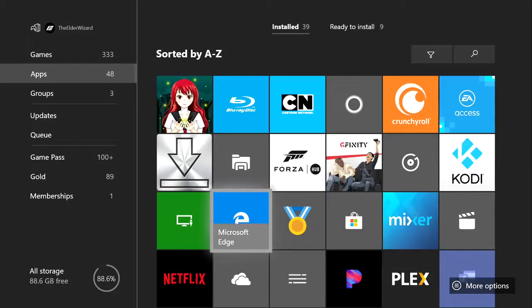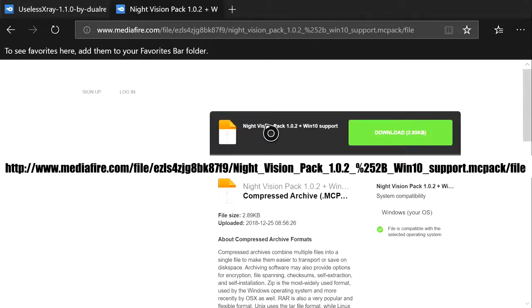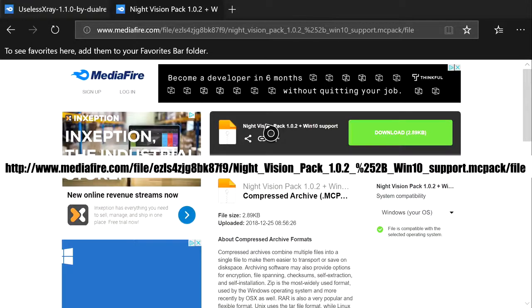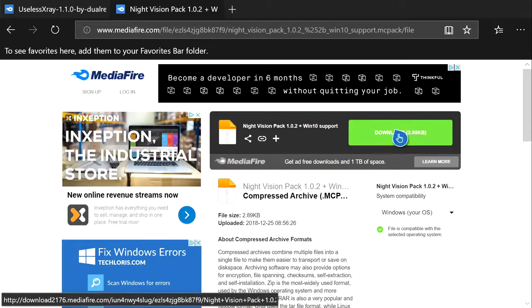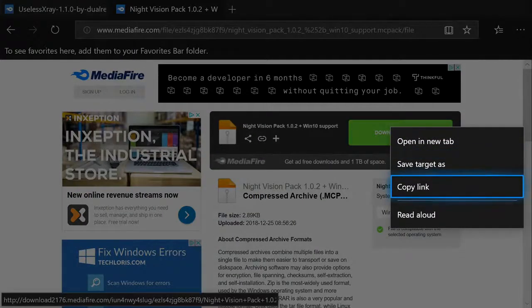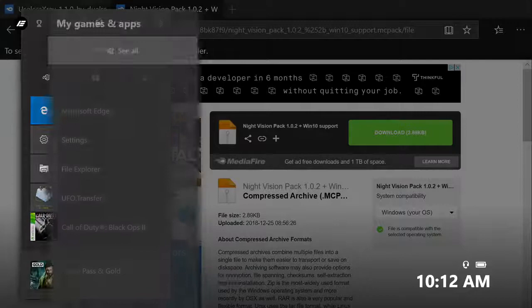Once you have all four of those, open up Microsoft Edge and navigate to this website — I'll put a link in the description for both MediaFire links. If you're watching on your phone or another Xbox, I'm going to paste it on screen. If you misspell anything you will not be able to get to this website. Once you're on the website, hover over the green download rectangle, press the pause button (the button with the three lines), and then press Copy Link.